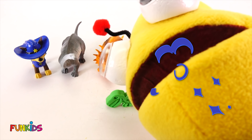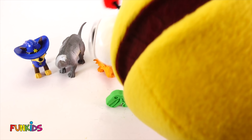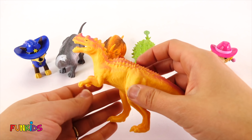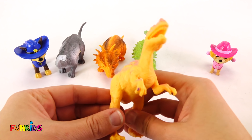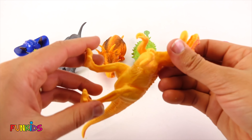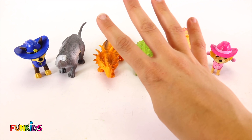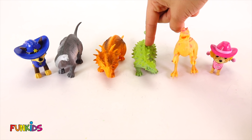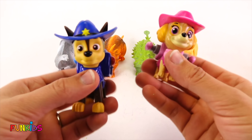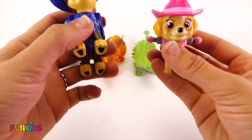Marty, watch this! Zim, zam, shabam. No way - look, we got a crazy, scary dinosaur! It has pink on it and yellow. Look how cool that dinosaur is. Now we have four dinosaurs - one, two, three, four. Oh yes, Skye and Chase, you have your cowboy outfits on and you can ride these dinosaurs!